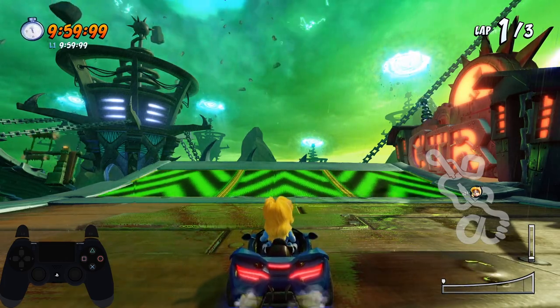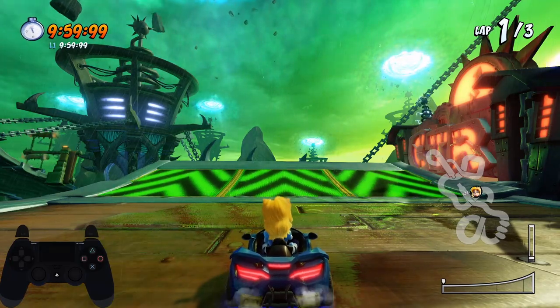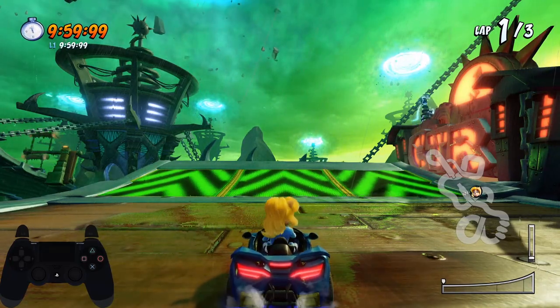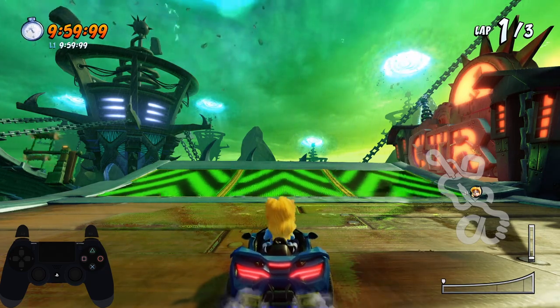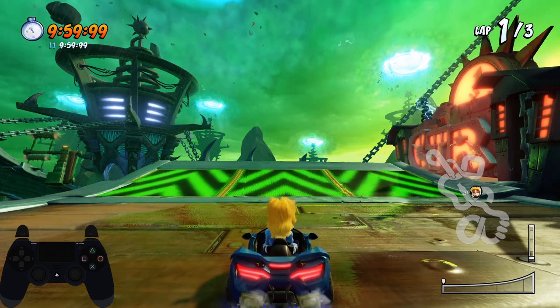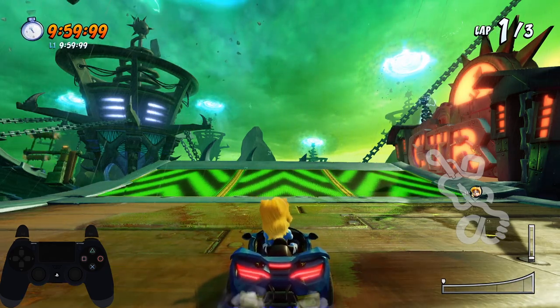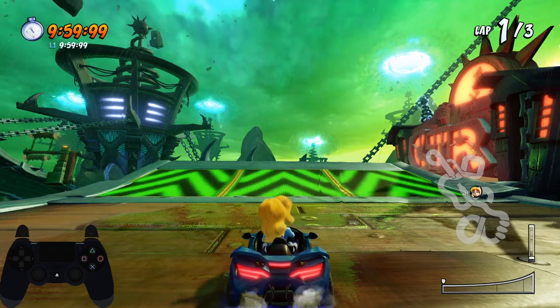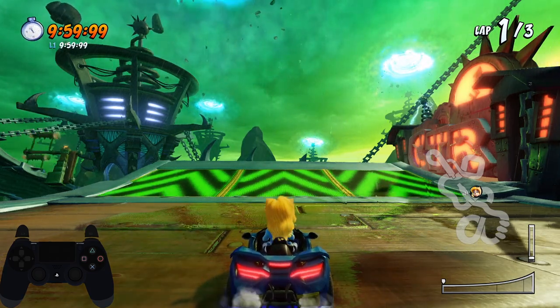We're going to start off here because this specific turbo pad that Isabella is facing right now is the turbo pad that will give you super blue fire. At this point you should have already built a lot of reserves. While assuming you are playing online public matchmaking and you get an item before this pad, it is certainly still possible to maintain the super blue fire.